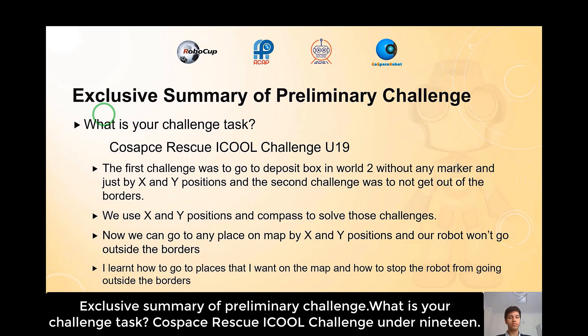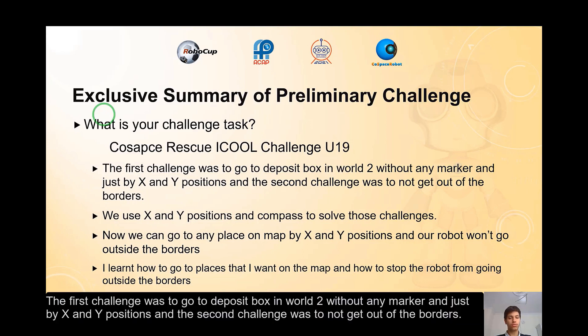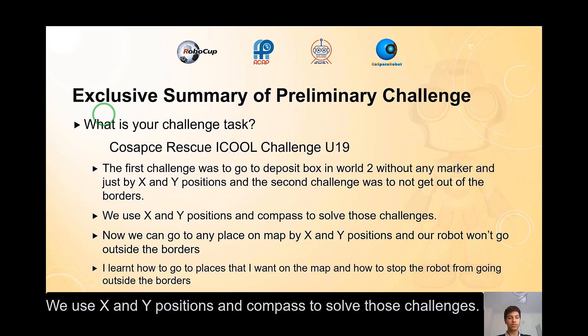Exclusive Summary of Preliminary Challenge. What is your challenge task? QuestBest Rescue Cool Challenge Under 19. The first challenge was to go to the deposit box in Vault 2 without any marker and just by X and Y positions. The second challenge was to not get out of the borders. We used X and Y positions and a compass to solve those challenges.